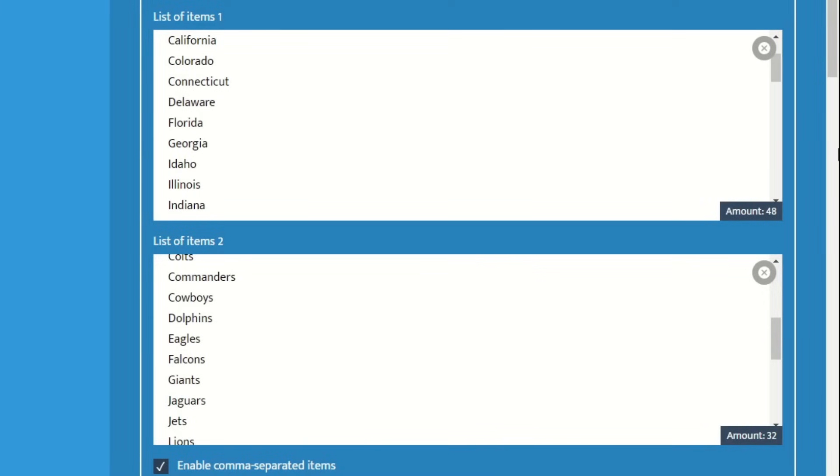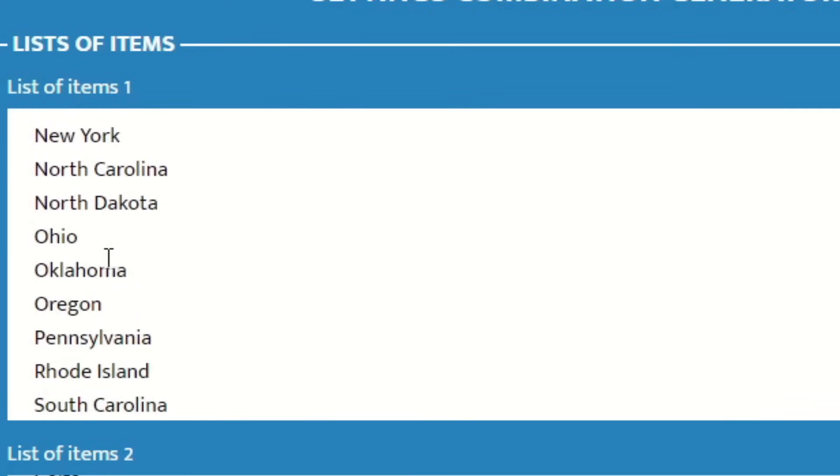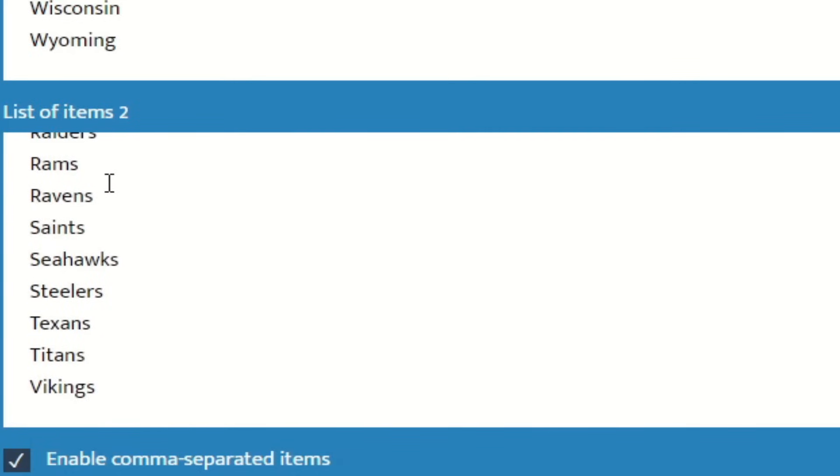So this is how we're going to assign teams to a state. I have a program with two separate lists. In the first list, you have every single contiguous United States — 48 in total, excluding Alaska and Hawaii. And in the second list, we have every single NFL team.